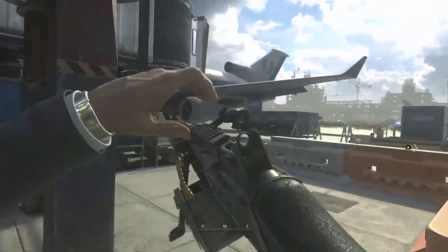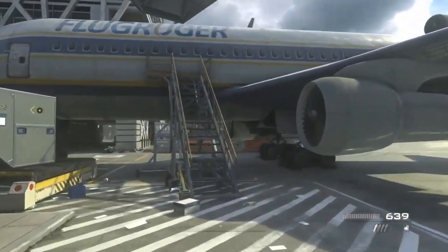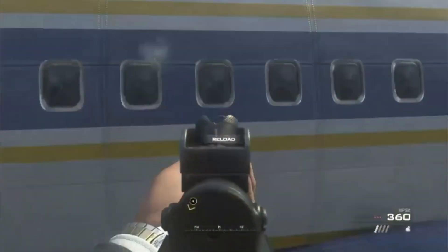So what you guys want to do to get outside of this map after you do that is you guys want to come all the way over to this right here. You guys want to jump on top of the railing and go all the way up to the top. Once you guys are at the top, you're going to be running and jumping into this airplane — you do want to strafe, so make sure you strafe. Then once you guys are going up the slope, you guys want to make sure that you're moving to the right.